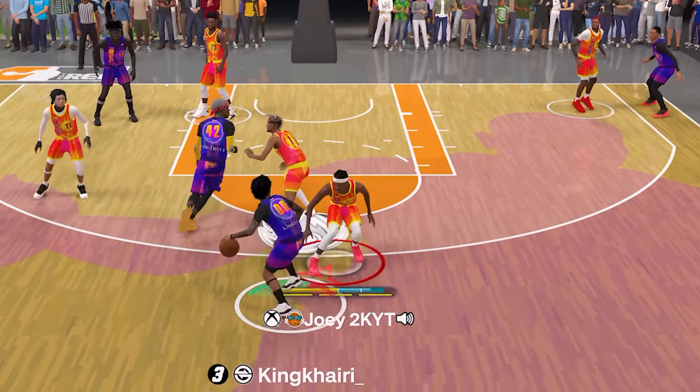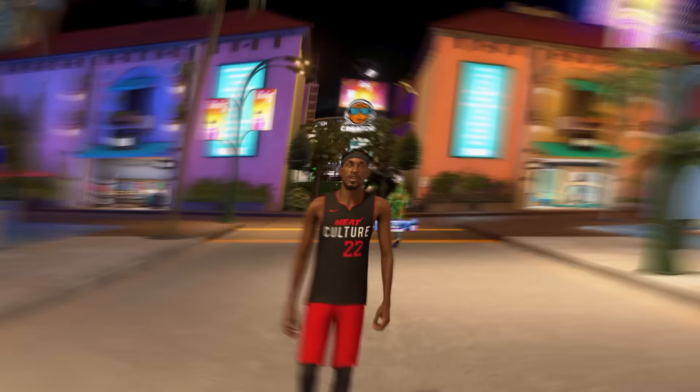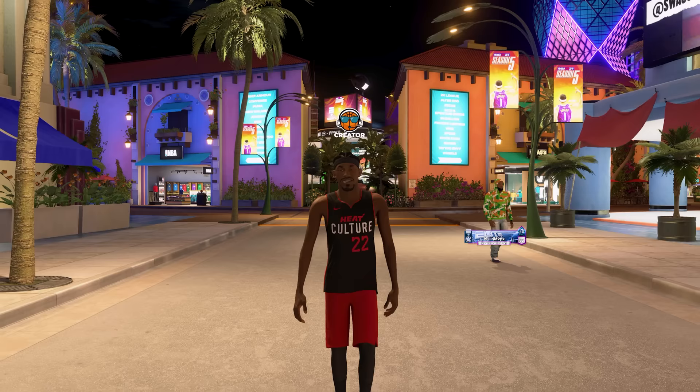Today we're going to be taking a look at this Jimmy Butler build, which is an insane two-way build on NBA 2K24. With the playoffs being just around the corner, I thought there would be no better time than now to bring out this build. With all that being said, let's get started with today's video.